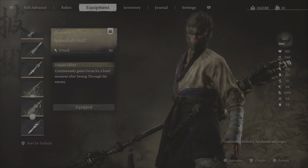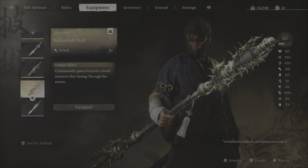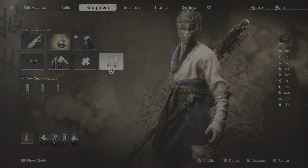To do this we equip the Spike Shift Staff — only has 8 damage, not going to do too much — and then we remove any curios or armour items that contribute to our attack or damage dealt, as well as sparks that increase our attack significantly.